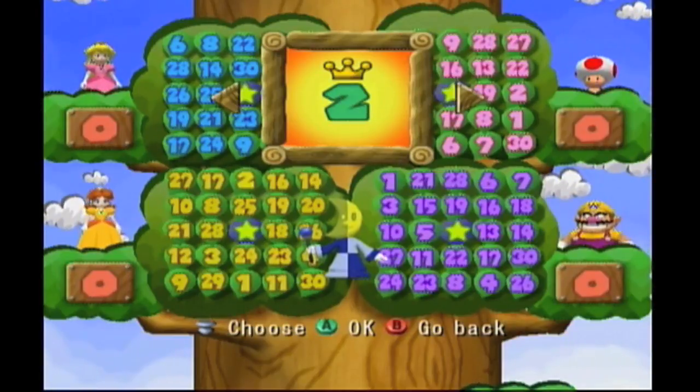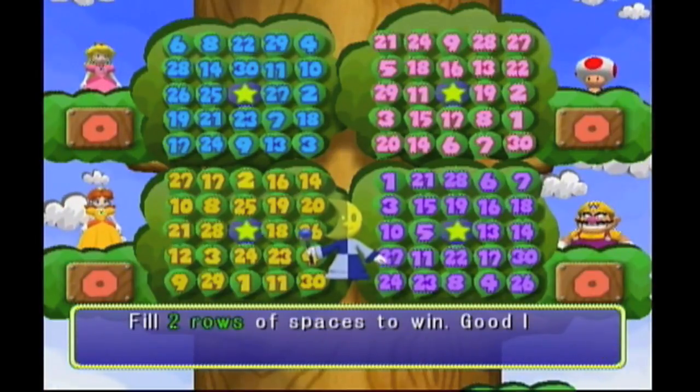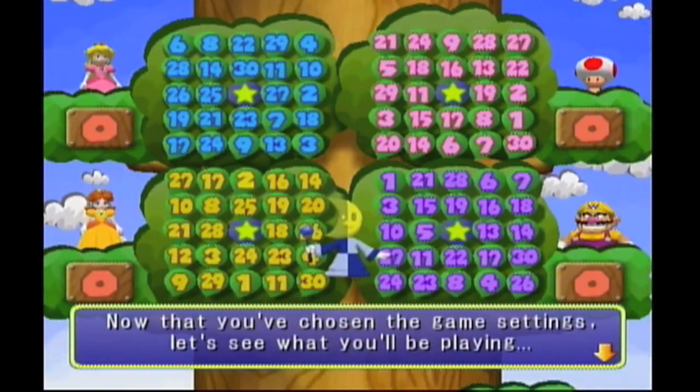Okay, so you can do either five or one — I think it would be safe to go with either two or three. Let's do two; I don't think we should have to play this mode too extensively, so we'll go ahead and do two rows. Excellent, let's play bingo! Fill two rows of spaces to win. Good luck. Now that you've chosen the game settings, let's see what you'll be playing.